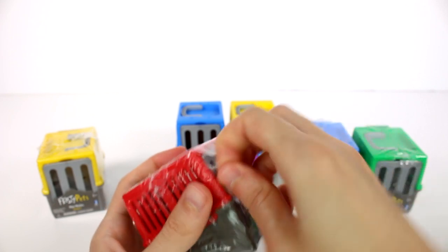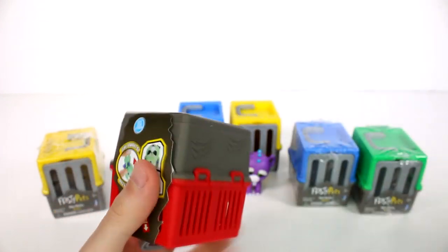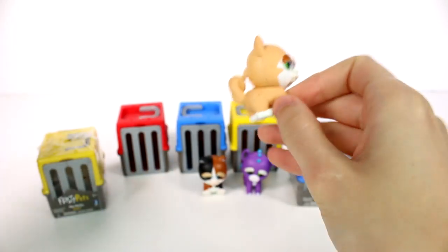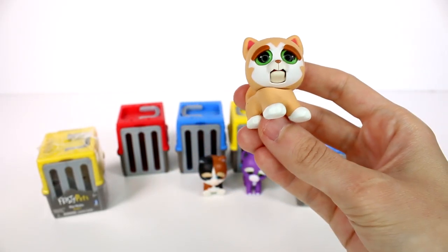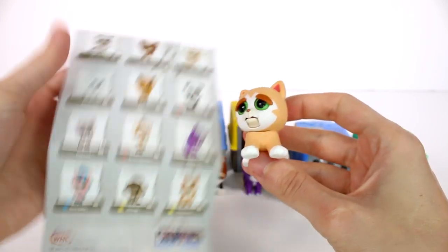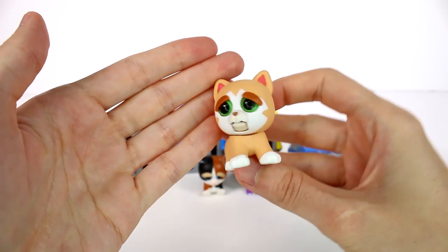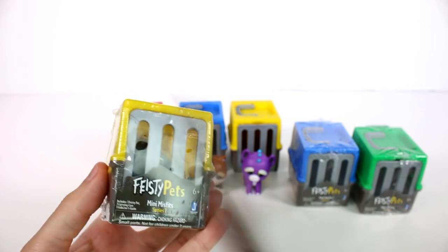Here we go — we have a kitty kitty. She doesn't have teeth. I think this might be Sassy Sandra, and she is a rare. I don't know why she doesn't have teeth, but I love their little tongues as well. My name's Sassy Sandra — rawr! These are too cute. Oh my gosh, I love them so much.